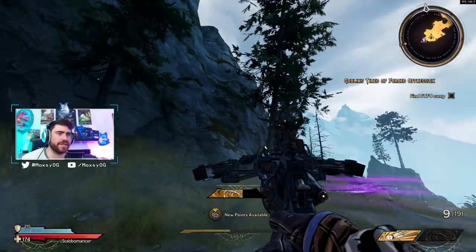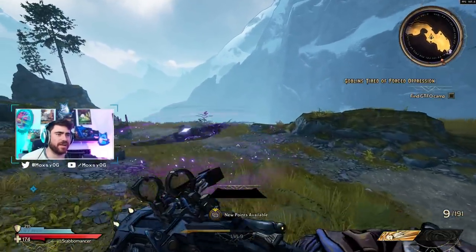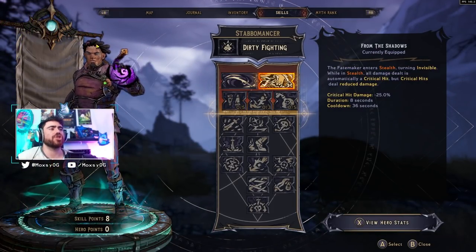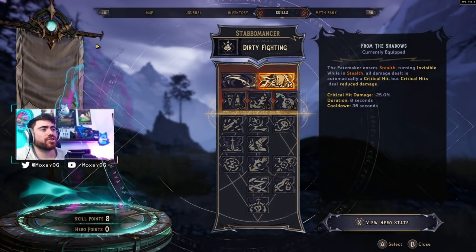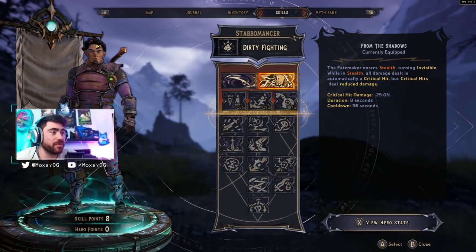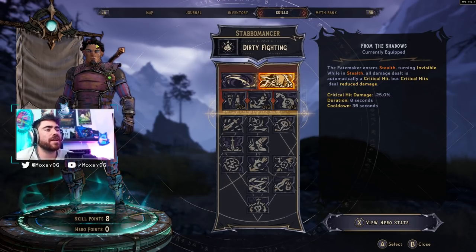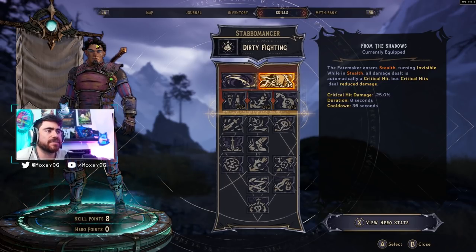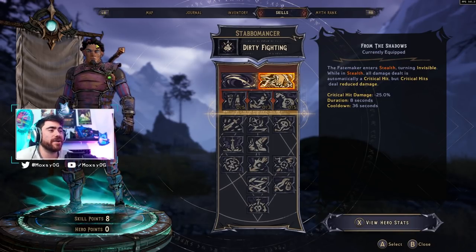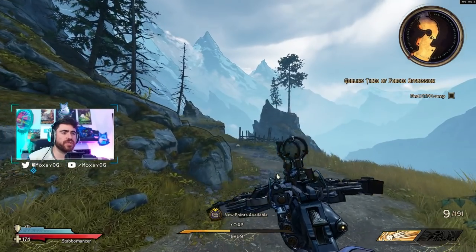The Ghost Blade spins and has a pretty long duration - and you can flick it around and move it! That's sick, that actually seems really strong. Next up we've got From the Shadows: the Fate Maker enters stealth turning invisible, and while in stealth all damage dealt is automatically a critical hit. Critical hits deal reduced damage so it's not a full critical hit, but you get eight seconds of stealth with a 36 second cooldown.